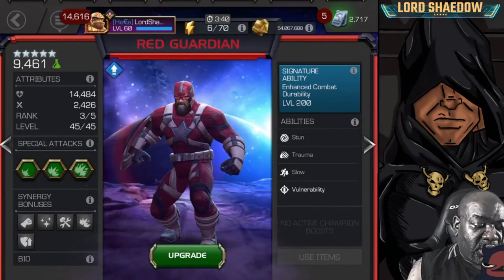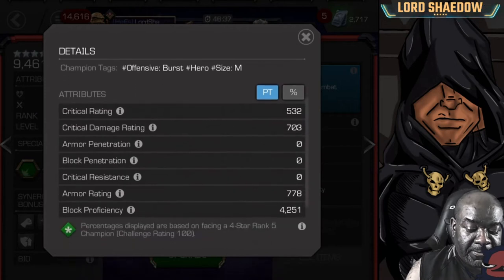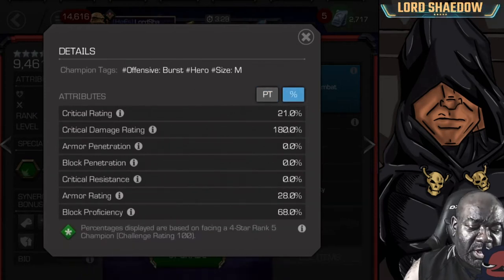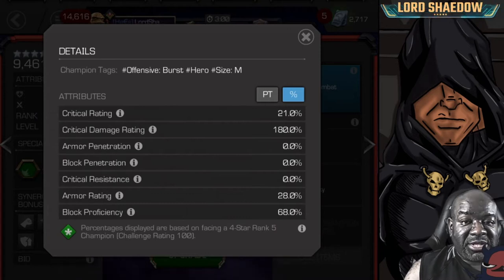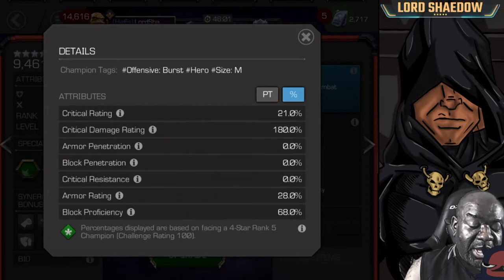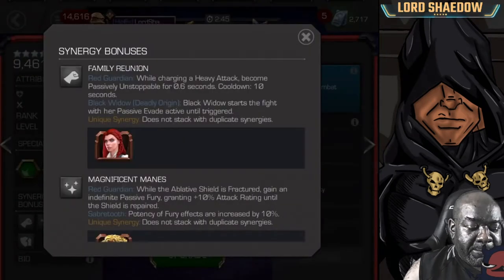First we're going to take a look at his attributes. This is a rank 3 SIG 200 champion. His crit rate is pretty decent, crit damage is pretty good, and armor rating is decent, but he has some other things where that armor is concerned. Block proficiency is pretty high — normally you want someone with block proficiency as high as you can get it — but he also has mechanics in his abilities that will increase his block proficiency and reduce the amount of damage that he takes.